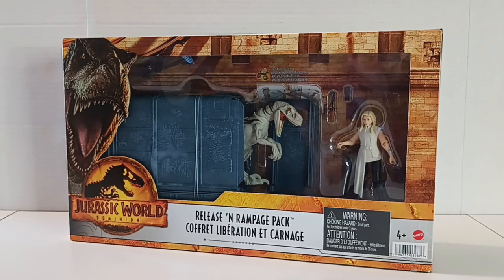What's going on everybody, David here from Blucus Videos and Toys. Today we are going to be taking a look at the Jurassic World Dominion Release and Rampage Pack. This is a pretty good-looking set, and I've had this for a while so I'm just now getting around to it. It comes with the Atrociraptor Ghost and Sonia Santos.